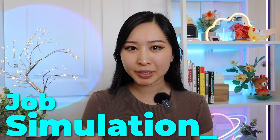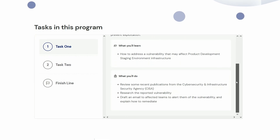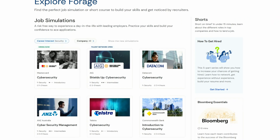Number one is a cybersecurity job simulation where you'll be acting as an information security analyst and analyzing security alerts to respond to a ransomware attack by learning how to analyze alerts from CISA, applying that intel to reduce the risk of an attack, and help recover some hacked files. This cybersecurity job simulation is hosted on a website called Forage, and they actually have a few of these cybersecurity simulations that I would work through.